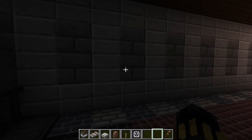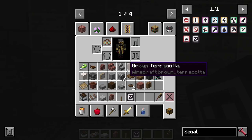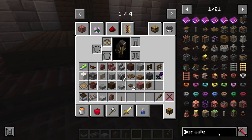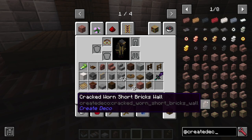Each decal has its own unique thing. So I can trigger — oh, spooky death! And bam, spooky death right there. It's crazy. Yeah, that's pretty much it to summarize Create Deco for you — this is the stuff from the Create Deco mod.